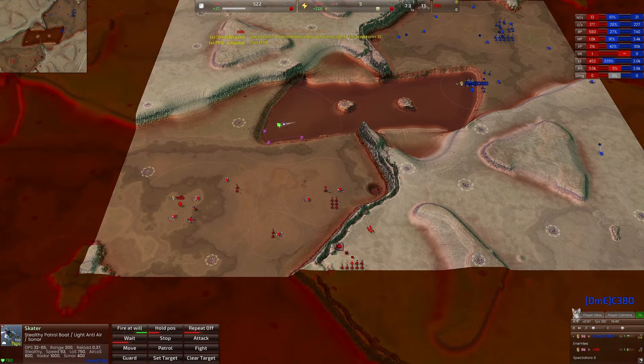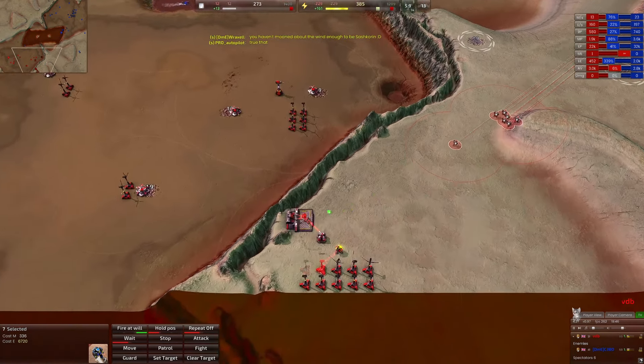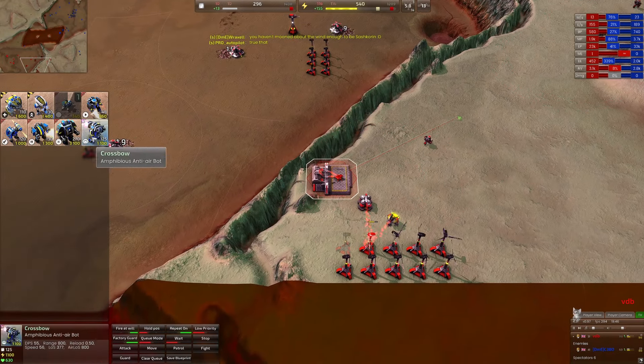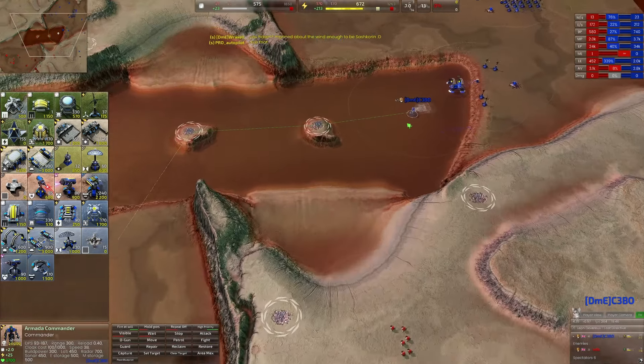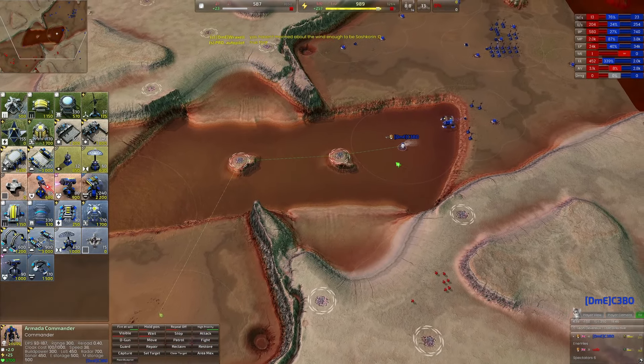C3VO is wondering what is going on because he can't see anything happening — he doesn't know that I don't have anything down here. I've actually gone for seven pawns, and once this eighth one pops I switch to ticks, because ticks will be able to catch these guys once I get a couple out.